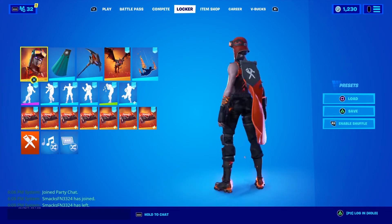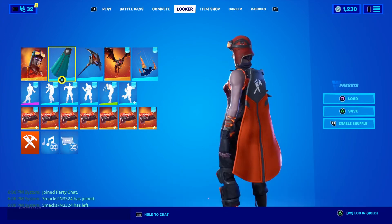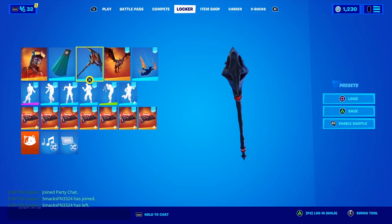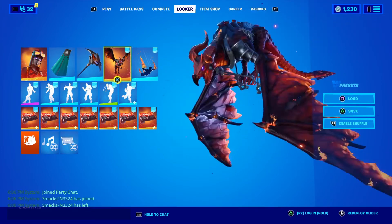For our next combo we're using the blaze skin. Our banner cape is in a dark red to match with the fire, obviously, which looks amazing. We're using the dread pickaxe, which looks really nice — black and fire. And the lava wing glider.